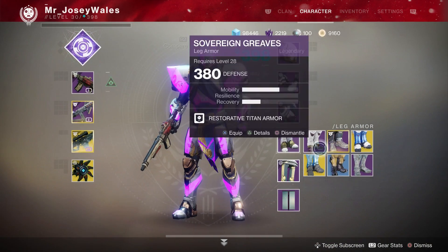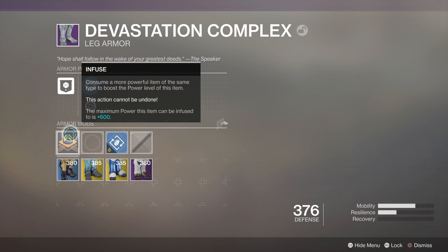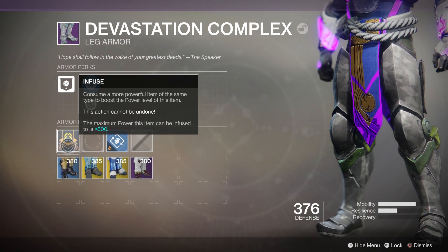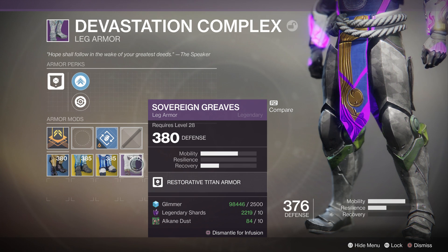Looking at the boots — the Devastation Complex boots — in order to infuse these, not only do I need a lot more glimmer and a lot more legendary shards, but these need alkane dust, which is of course found here on Titan. So that's the biggest difference right away: to infuse all your weapons and armor you need to have a certain planetary material.